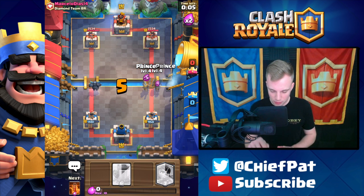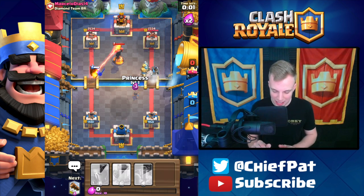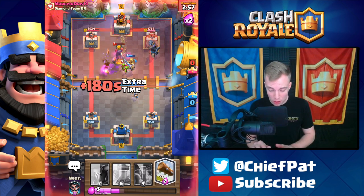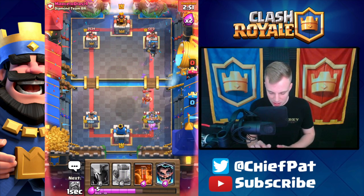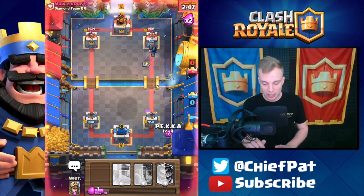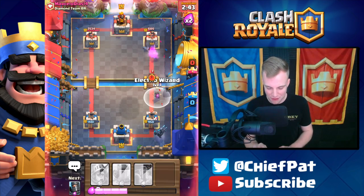He might drop everything he has on the other side for the Pekka. Let's do the Double Prince right here — there they go charging in. Dark Prince is actually going to hit the Tower. The Prince is locked on, and the Dark Prince is locked on as well. We'll use our Log against all of this to keep us alive. We did damage with the Pekka Double Prince! 605 HP is all he has left.